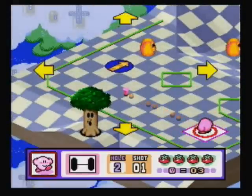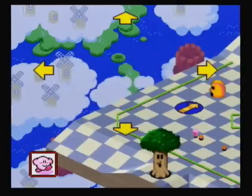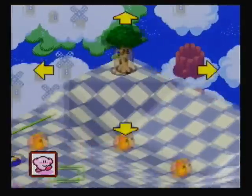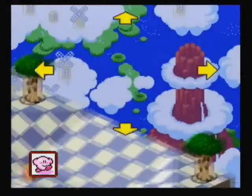On this hole we have a new obstacle — we have an arrow circle thing. Basically, whenever you run into the arrow circle, you automatically go in that direction. You're forced in that direction, so to speak. So if you hit this arrow, you'll go this way — that's really how those work.